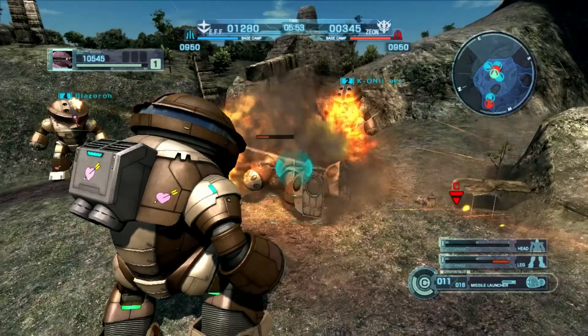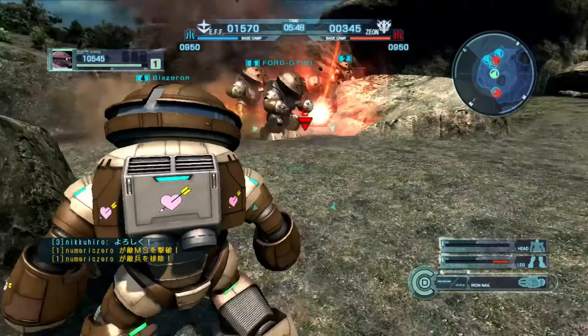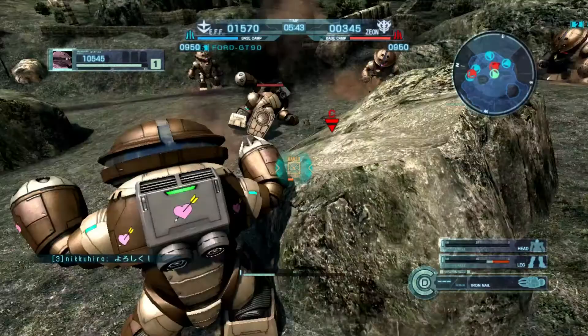A really effective way to do this situation battle is to actually just kind of hang back and use your missile launcher, because while the missile launcher requires that you stand completely still to use it, it actually has very high damage per second.